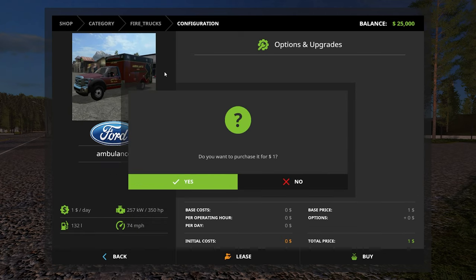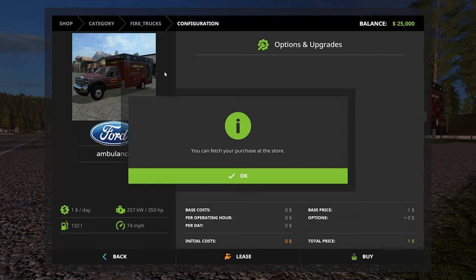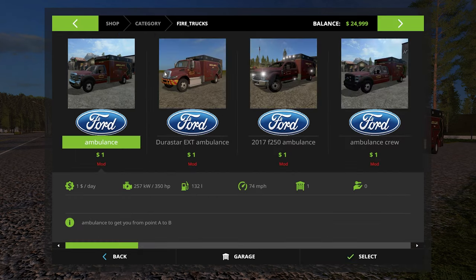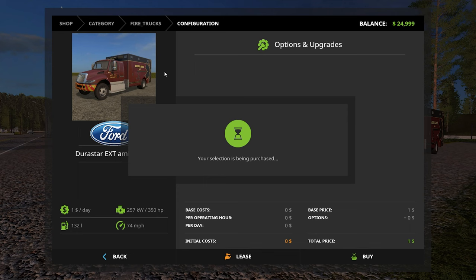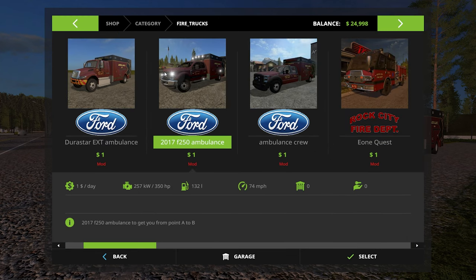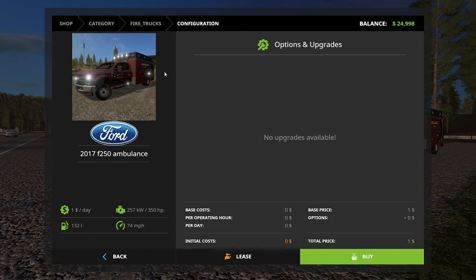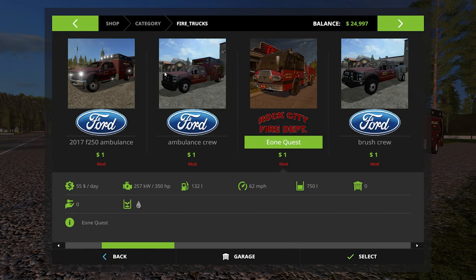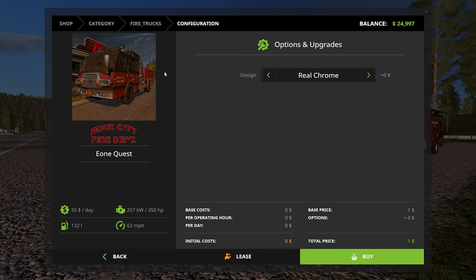We'll go through some of the Thin Line — actually it's Thin Line, not old fitting. We'll grab the F450 single cab, we'll grab the Durastar. We're not gonna grab the newer F-450. We'll grab the E1 Quest.